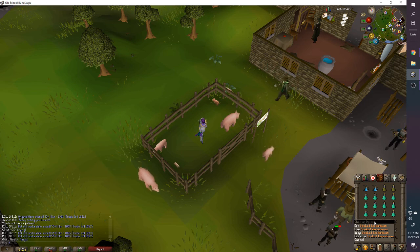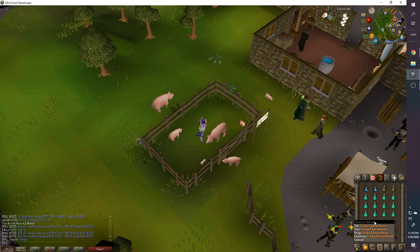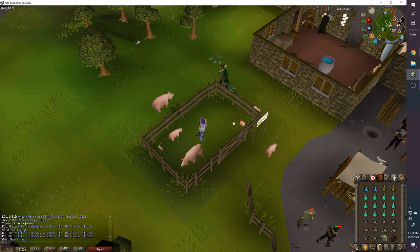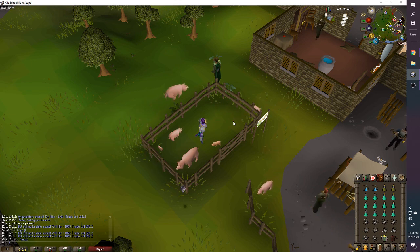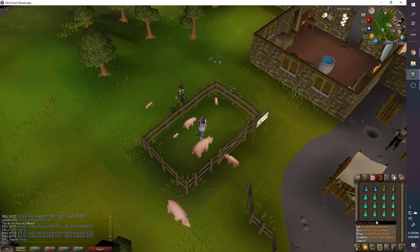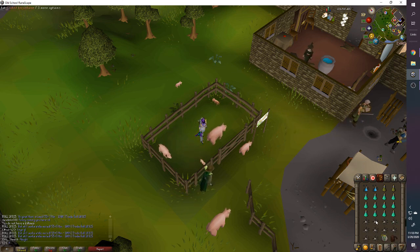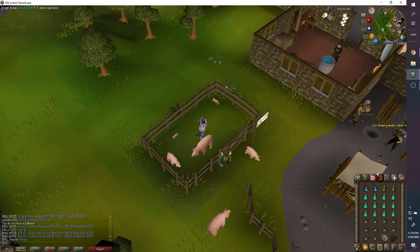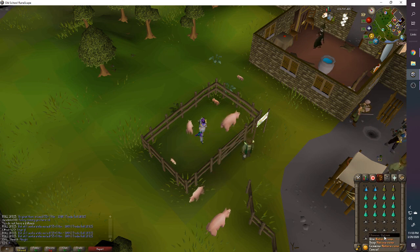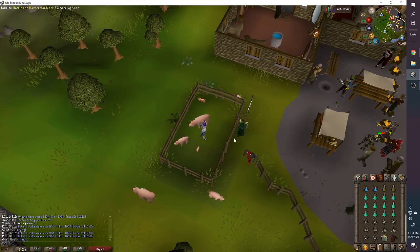I like bringing Karambwan — they're very cheap, heal 18 HP, and have only a 2-tick delay instead of the typical 3-tick delay. If you need to eat, try to time it at the end of a kill, while running, or when the boss transitions phases — that way you avoid tick loss. I also bring nature runes for high alching, especially important if you're camping for 40 minutes or more.